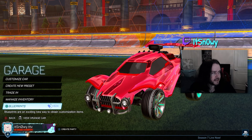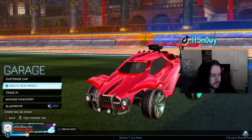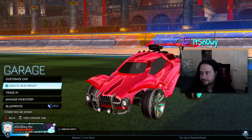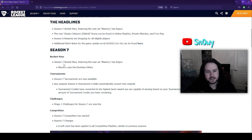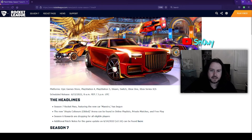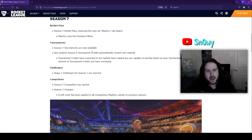In the bottom left I have the Season 6 Grand Champion title. They have titles for Supersonic Legend and all the extra modes too. Now let's check out the patch notes. Season 7 Rocket Pass features the new car Maestro — the Maestro uses the Dominus hitbox. I can see how that would use the Dominus hitbox, though I'm not sure how flat it'll be.